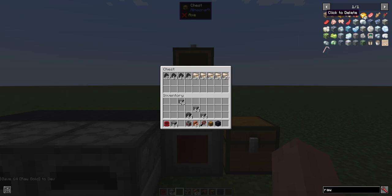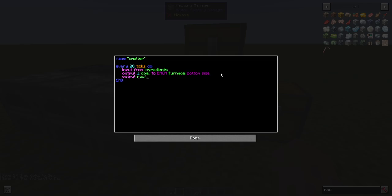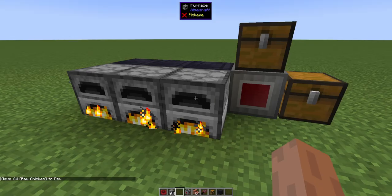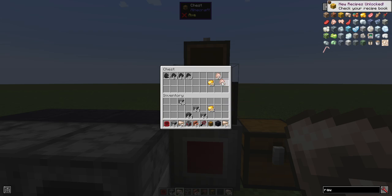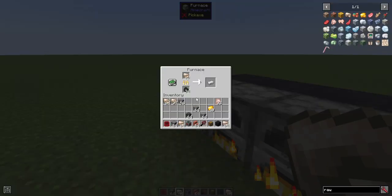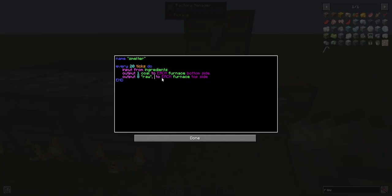So what are we going to smelt? In this case, we have raw iron. We could also have raw gold and chicken — why not? So we want to output raw stuff to each furnace top side. One coal smelts eight items, so it would make sense to output eight at once. Now we have eight items going into each of the furnaces. We could also do eight chicken — comma-separated with individual quantities — and that should work.